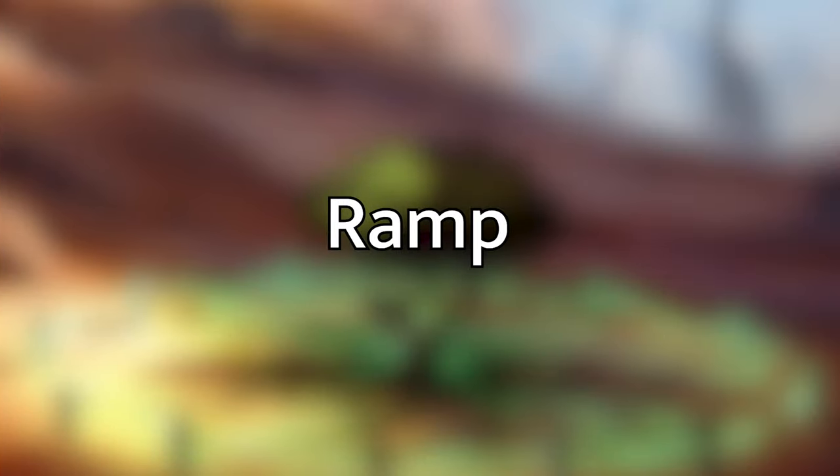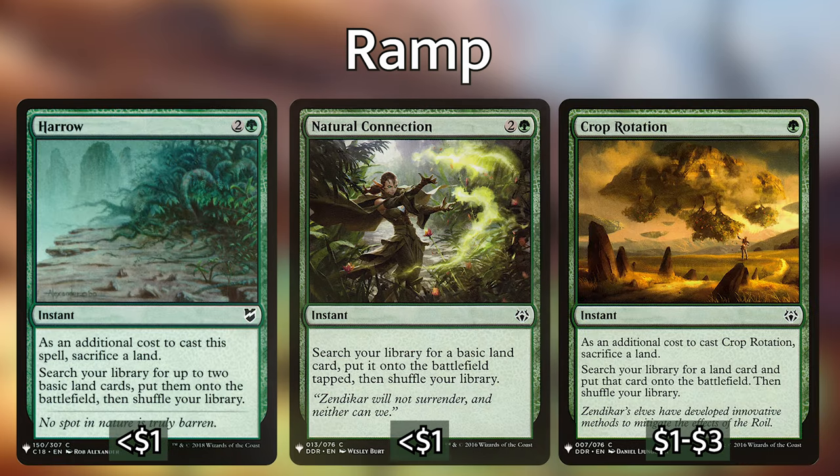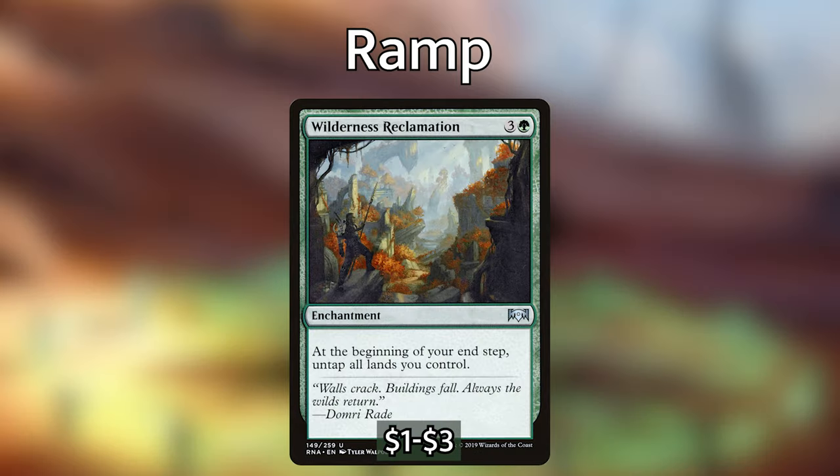First, let's start with my ramp package. I've included Evolution Charm, Natural Connection, Crop Rotation, Harrow, and Growth Spiral. All of these ramp spells are great instants that we can use on other people's turns, and they're already included in the Arcane Maelstrom deck, so you don't need to hunt these ones down. Additionally, I've left Wilderness Reclamation in the deck, which is an enchantment for three and a green that says at the beginning of your end step, untap all lands you control. This is especially helpful for our interaction spells, as we don't have to worry about holding up mana, so we can instant speed bring in a draw spell at the end of someone's turn.